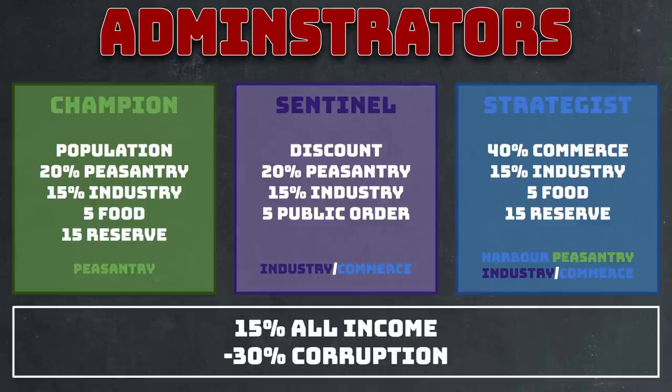So with a big commandery like Yangzhou, you'd lose 48k population per turn at maximum public disorder. You can overcome that using a combination of buildings, reforms, and your champion administrator. This is why you can pretty much only use champion administrators for peasantry income commanderies. Additionally, using the skill tree on the champion, you can gain 20% peasantry income, 15% industry income, five food, and 15 reserves, plus potentially good traits that further boost income.